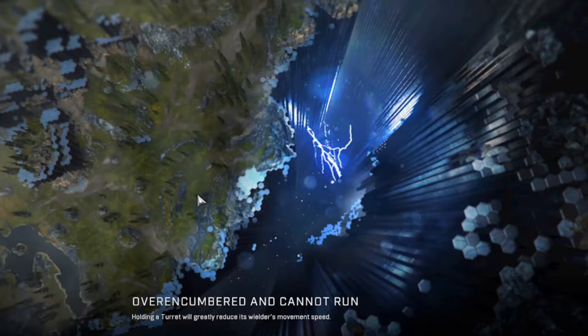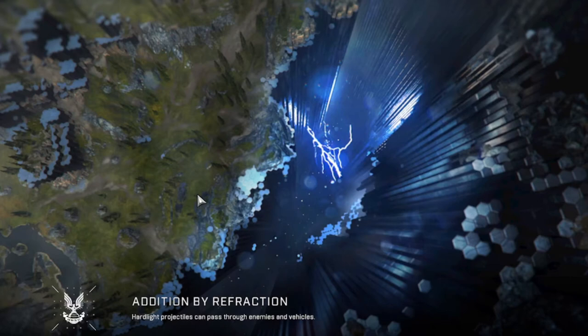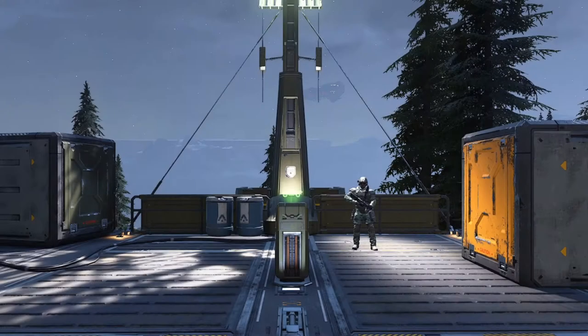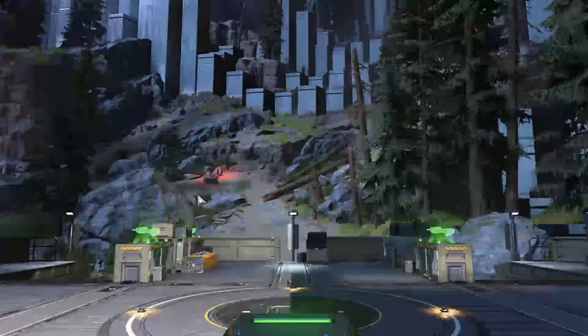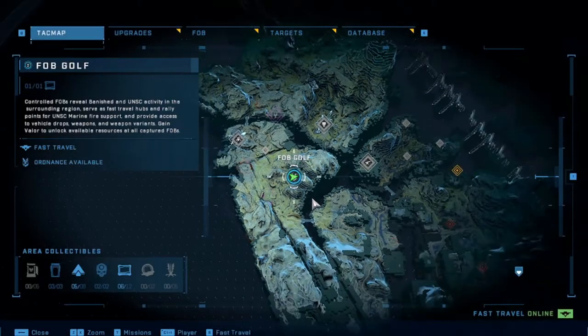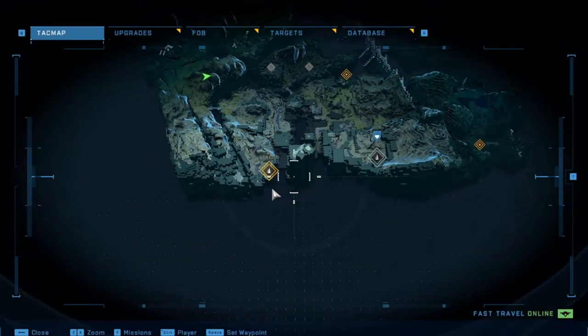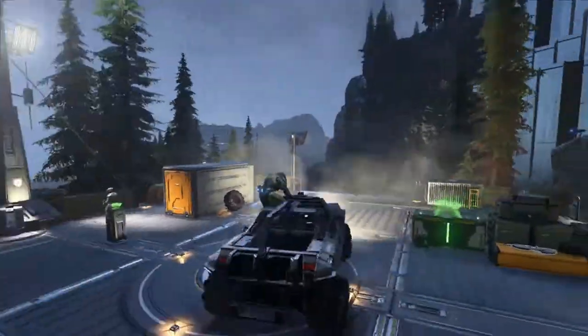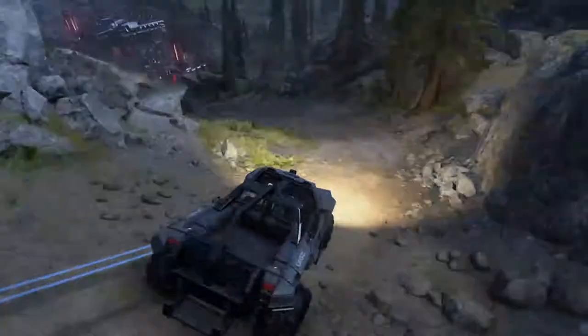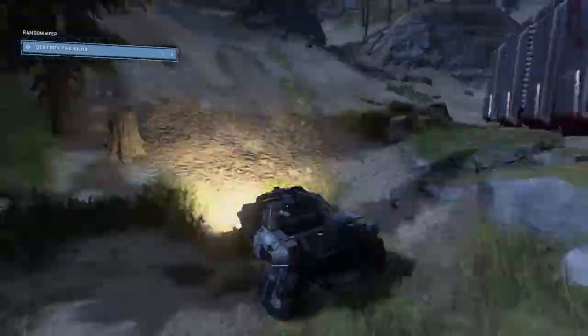If you still have your banshee, prioritize keeping it alive or getting a new one as much as possible - it saves so much travel time. Normally I'd go straight north from the previous spire, but since I lost my banshee I had to go to the FOB and mix up the spire order a little. Feel free to skip around in the video if you want to go in a different order - it doesn't necessarily matter, since the strategy is roughly the same for each one: go in with your sword and melee every enemy you can.